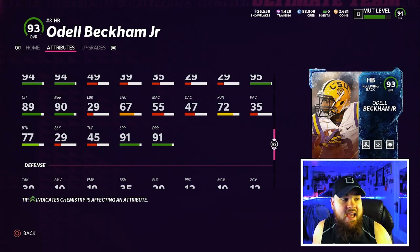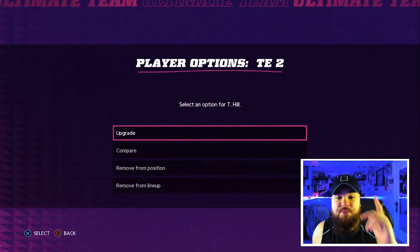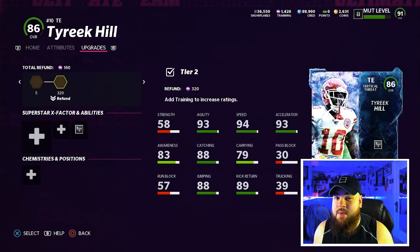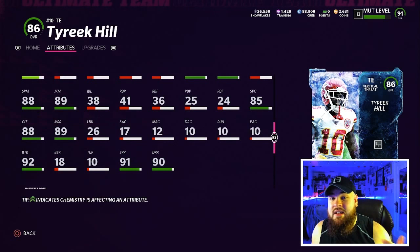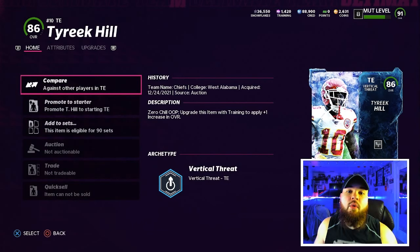The second card is a slight budget option - I got this card for 7k: Tyreek Hill at tight end. Doing what I'm about to do, it would be better to have Tyreek Hill's higher-rated version, but with this card he has 94 speed, 91 short route running, 89 medium - one off of hitting that 90 threshold - and 90 deep route running, hitting the threshold for short and deep. We're going to be rocking Deep Out of Lea on him for one AP.